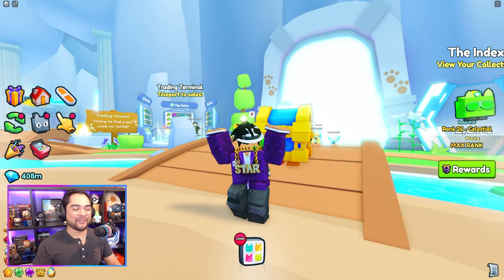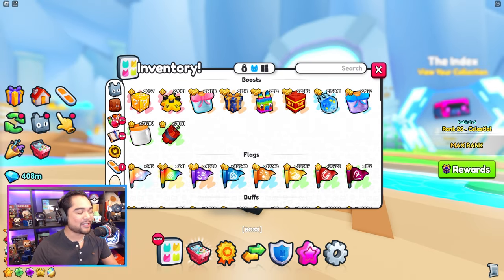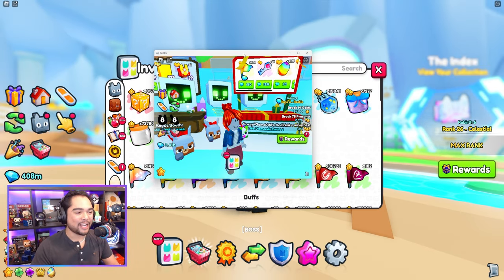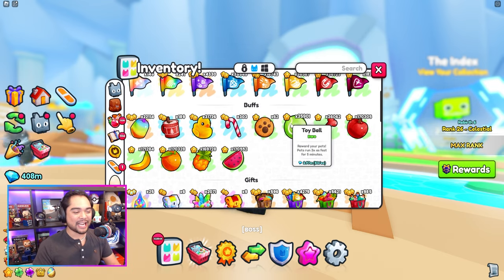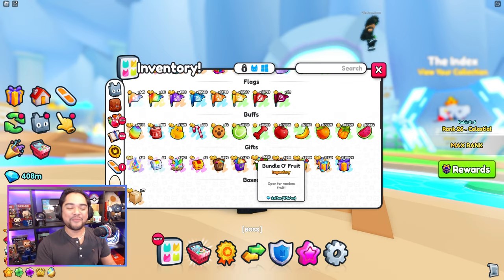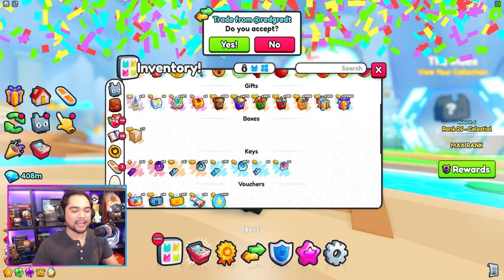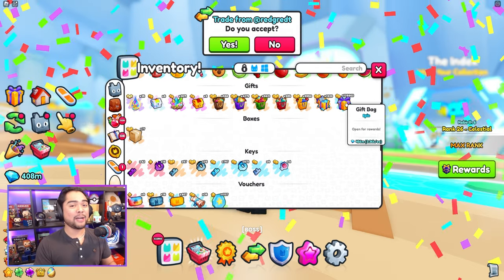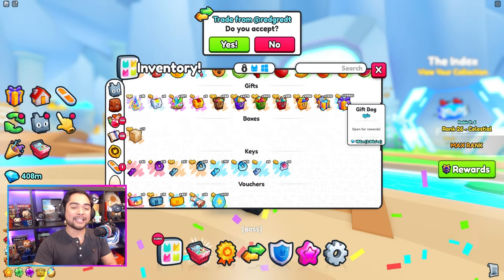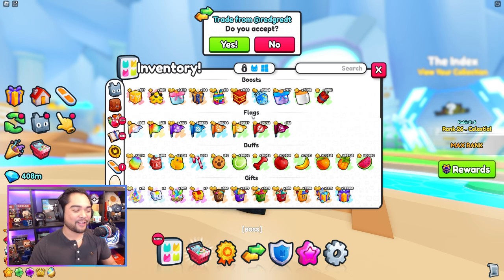Right before we end off today's video, I'm going to go ahead and spend a little bit of time on my main account and my booth alt account selling all of these items you guys see on screen right now. We have flags, we have fruits, we have bundles. And look at this — we have almost 500 million in these gift bags. I'm not going to be selling the gift bags — I'm actually going to take the time to open them and then eventually sell everything from that loot as well.